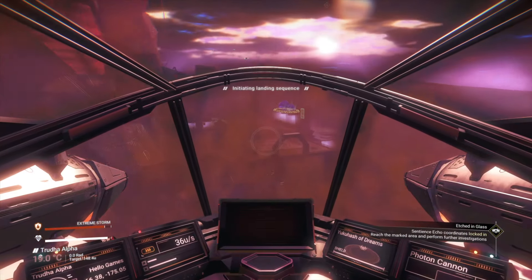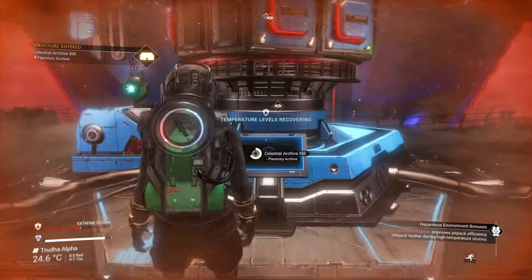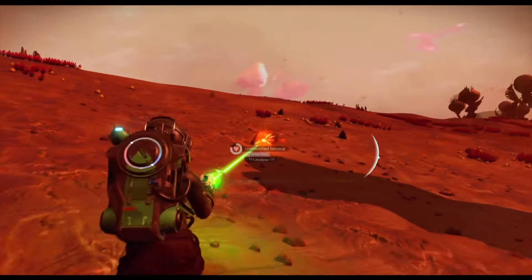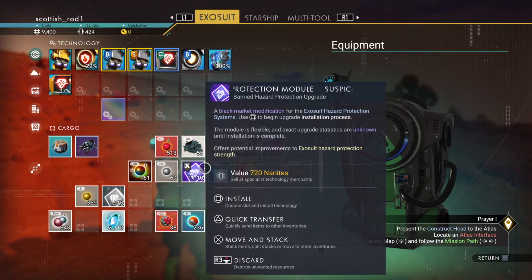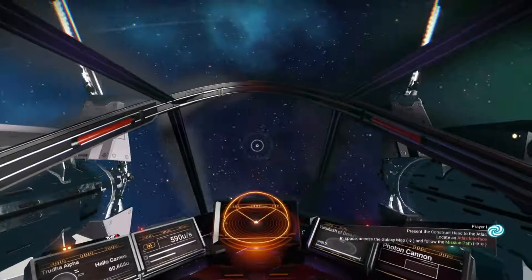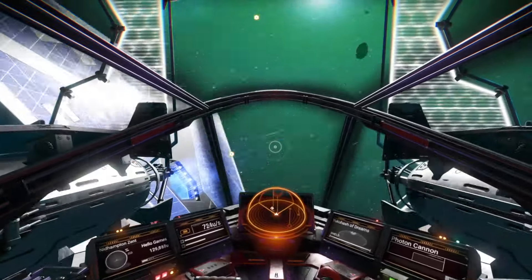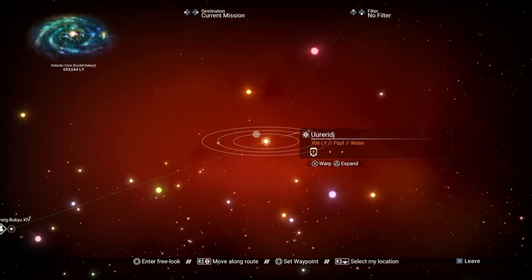Then head to the archive. Interact with the terminal, then you have to construct that head — if you've done plenty of farming you should have all the materials. Now it's time to select prayer one, then head into space. While you're up there, shoot some asteroids to get some titanium. There's nothing much to do at the space station, but it's always worth logging it in. If you're popping milestones, you should have all the warp fuel you need for the next few jumps, as you're probably going to have to do three or four jumps to get to the Atlas.